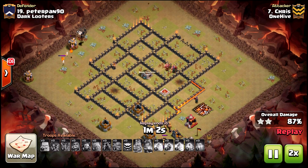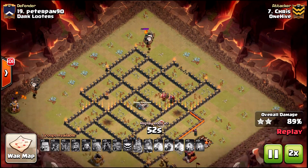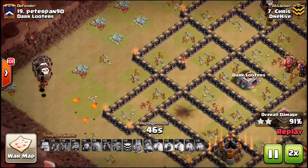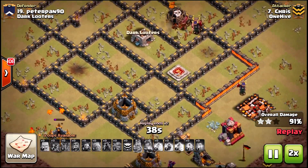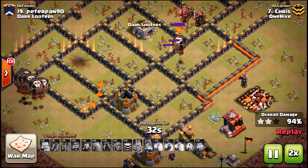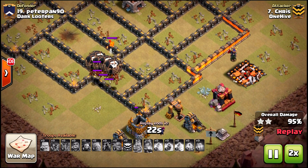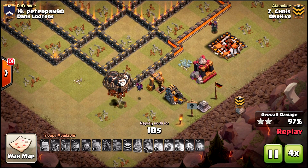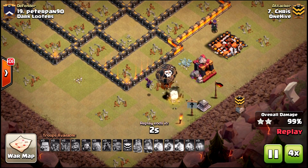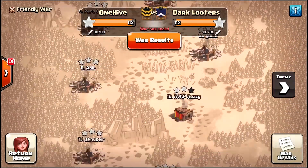He does accomplish the goal and takes out all the defenses, but now all his loons are at the top portion of the map with a bunch of trash on the bottom. The hound busted open — lava pups came onto the map and took away all his cleanup troops from the south. Going to 2x speed, you can see how close this really came. The lava pups just continue to work on these loons, and unfortunately there is not enough time. He gets this close to a 10-on-10 three, leaving one structure.